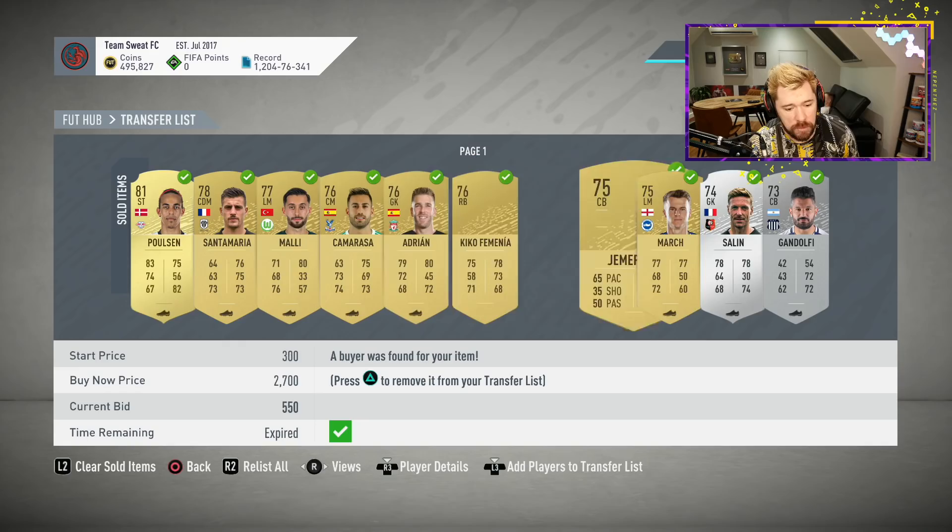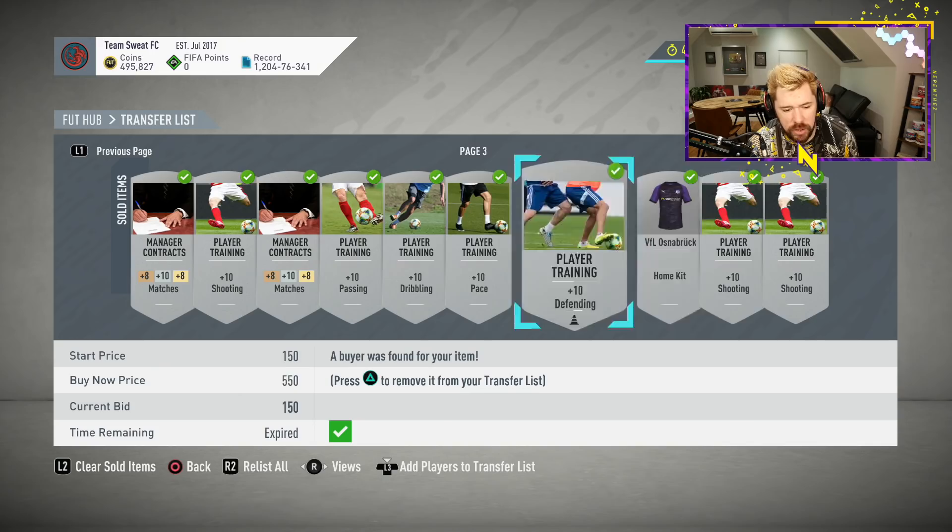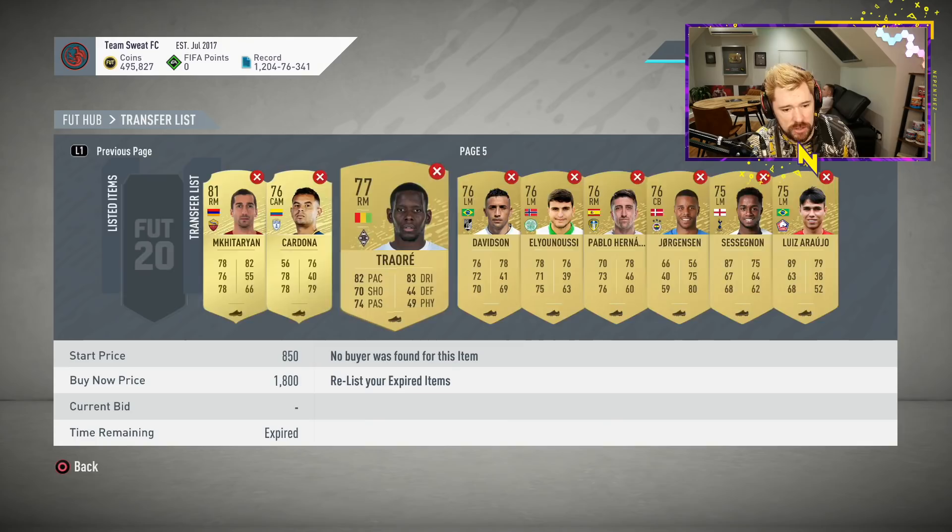Just some cards here that we sold as well. Some good sales from Silver Pack Method — it's quite strong right now. Obviously you have the opportunity to pack Future Stars cards in Silver Packs, but also a lot of the stuff is just selling anyway, which is very, very nice.